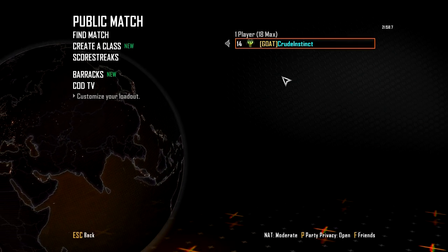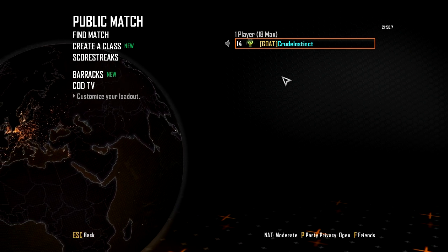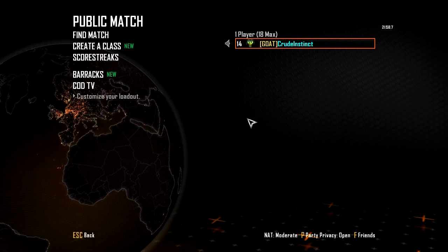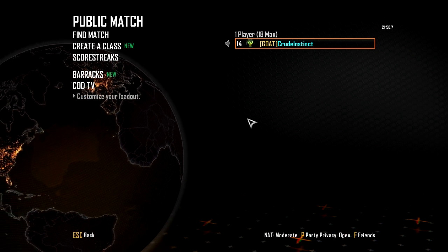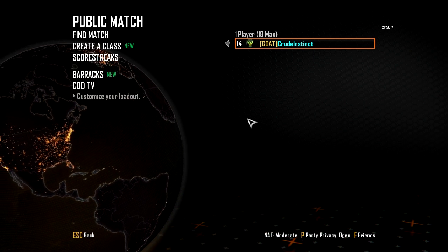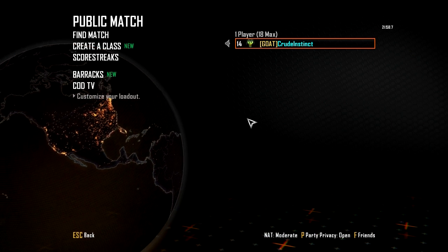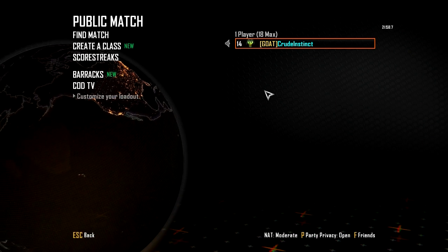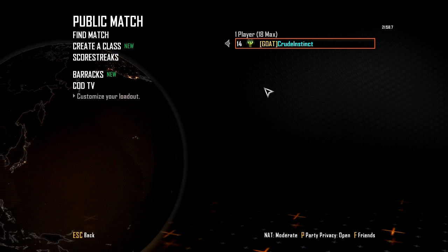The other thing I want to talk about is for PC and Steam Black Ops 2 players: how to get a different color on your username. I don't know how this works for console — if you're a PS3 or Xbox 360 user, please comment below explaining how you do it so others can find out. This section will just apply to PC and Steam users. What you want to do is go into your account settings.